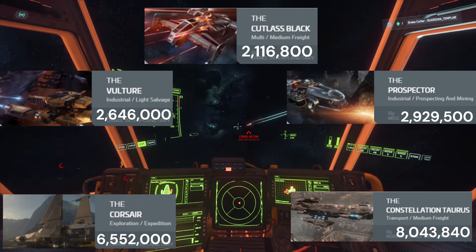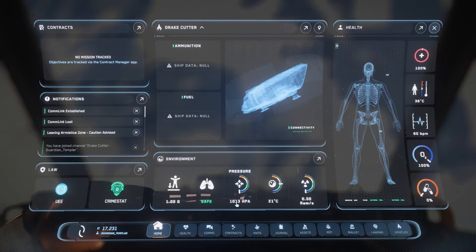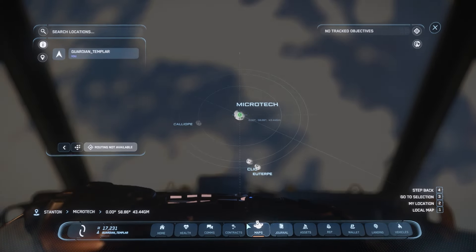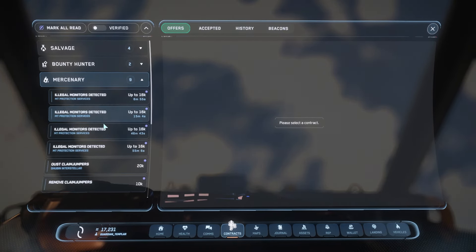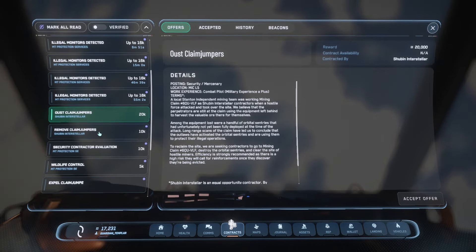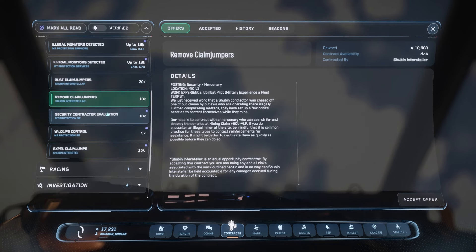Let's get into the missions. Go into your Mercenaries section and pick up the Call to Arms - every time you kill a bad guy you'll get a little bit of income. I'm over at Microtech, but you can do this at any of the planets or their associated moons. If you want to start somewhere like Microtech, which has quite a few moons, you can start there and then move on to other areas.